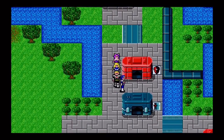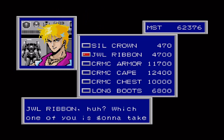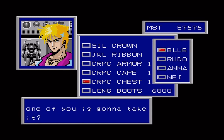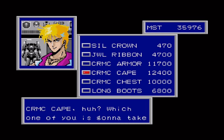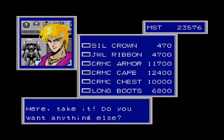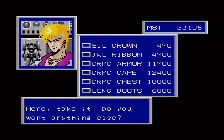We're here to buy more equipment before we continue on with episode 7. We're just gonna go for the main four, because I need probably at least an extra zero on the end to buy everything. We want jewel ribbon for Nei, ceramic chest for Blue, ceramic armor for Rudo, and ceramic cape for Anna. And a silver crown — it's really cheap. I think that's it for those four here.